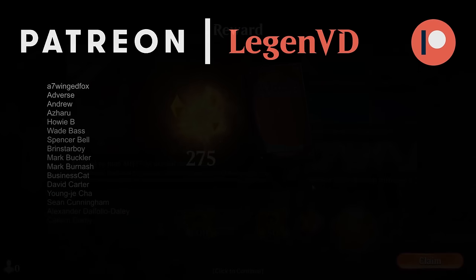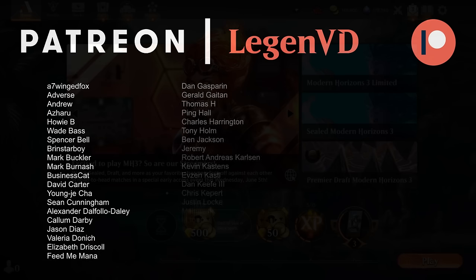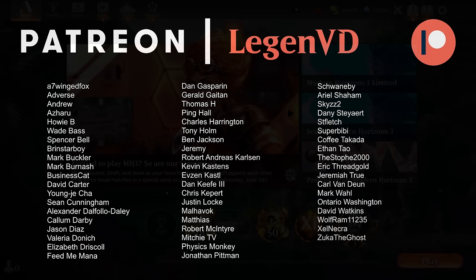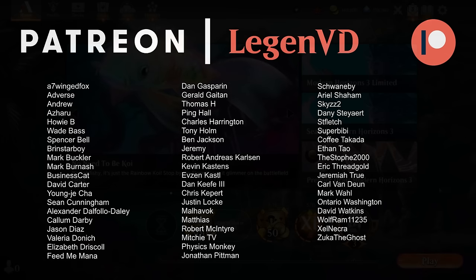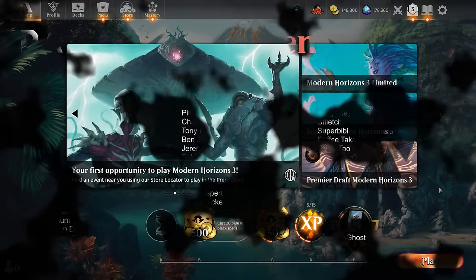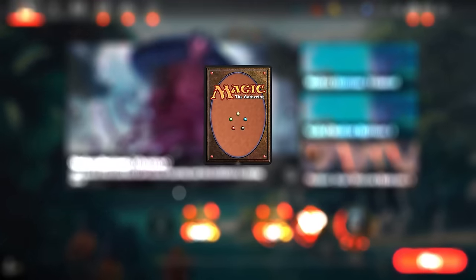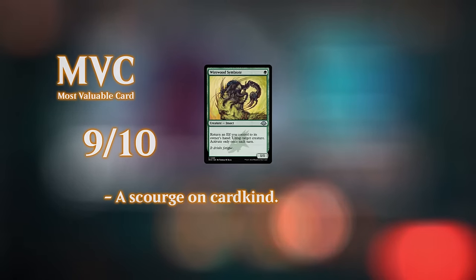We got to see this new take on mono-green elves in action and I'm incredibly impressed by Wirewood Symbiote. Priest of Titania was great, so overall the deck certainly improved with Modern Horizons 3. The question is: do the decks packing a lot of cheap removal and board wipes also get better with this new expansion, and if so how will those compete with elves? For now this seems like a solid tier 1.5, maybe tier 2 deck depending on how the meta shakes out. It's a deck that people will be able to prepare for by including more board wipes, so it's never going to be the best deck in the format just because it is a creature deck. But if people don't respect the elves deck enough it can certainly steal some games pretty quickly. That'll do it for today's gameplay — thank you for watching, hope you enjoyed, and as always have a nice day.